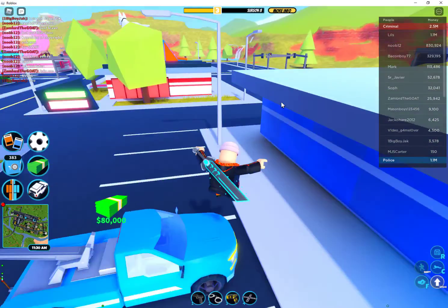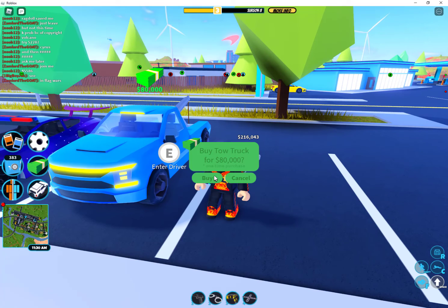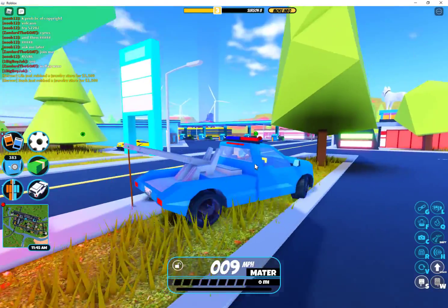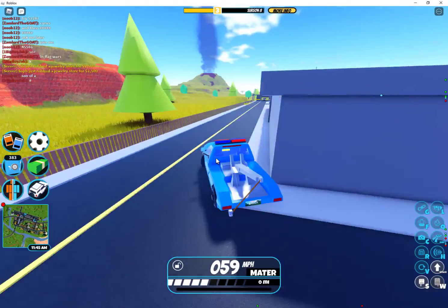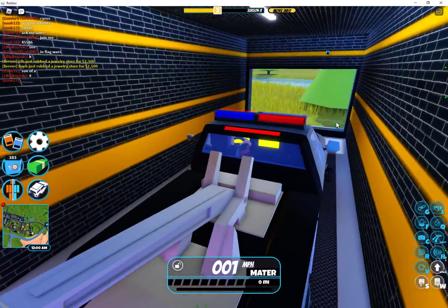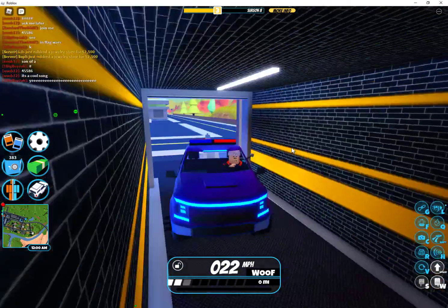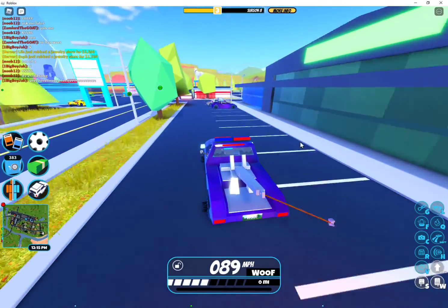We are going to show you the tow truck's new features and now we're gonna buy it. It's $80,000 and it is a one-time purchase — very nice cool design. Let us customize it first of all. We've got a 'G' icon, which means we can tow something on it. Someone is already using the tow truck! Okay, the tow truck is customized.